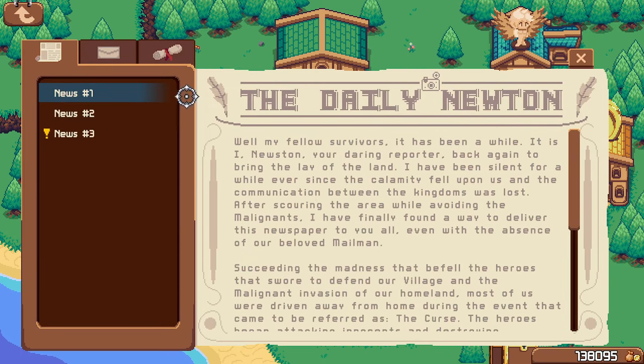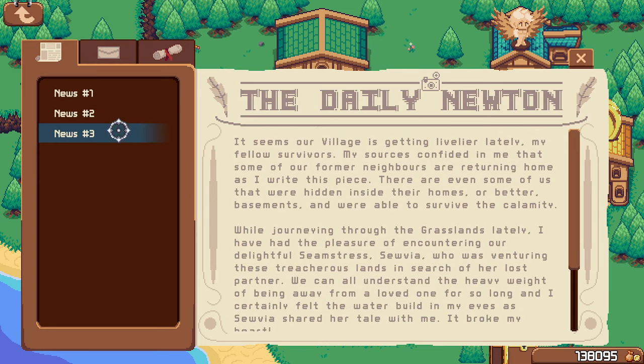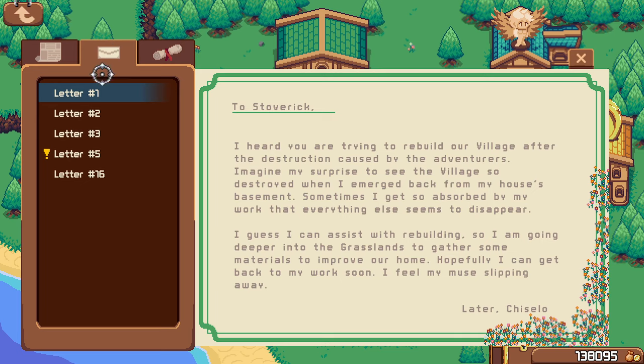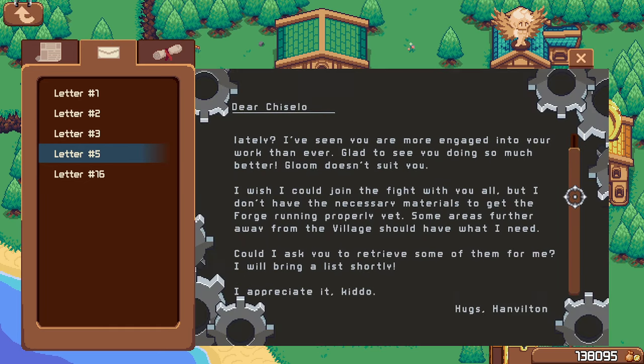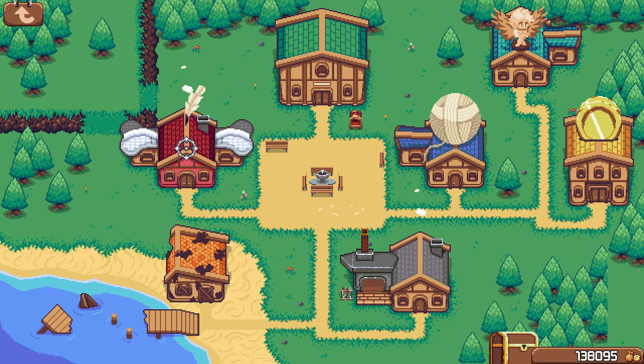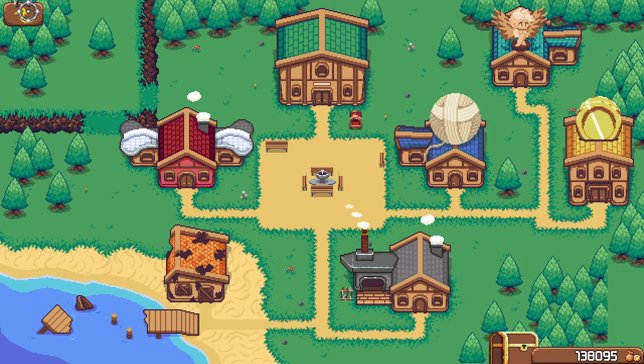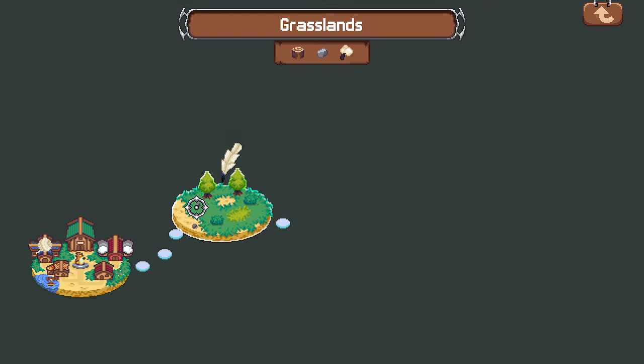Oh, I have new mail — I don't know if that actually does anything, seems like it's just lore. Retrieve necessary materials to get the forge running — I mean, that's kind of what I've been trying to do. I'm not even sure which forge it is — must be that one. But I already have some levels on it.